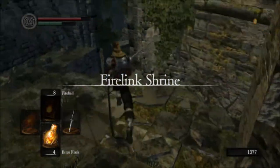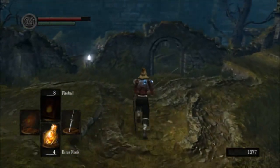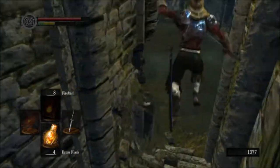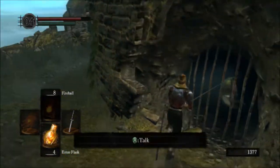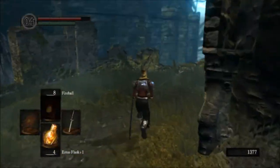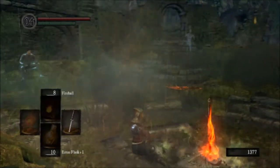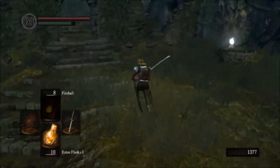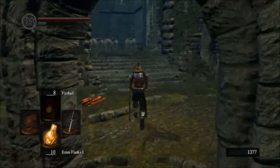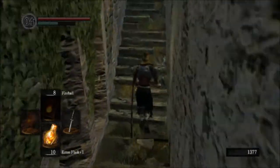A Fire Keeper's Soul can be used to give you a quick five humanity, but that's generally not what you want to do with it. What you want to do is go to a Fire Keeper — a Fire Keeper will take the Soul in exchange for reinforcing your Estus Flask. When you reinforce it, it'll say Estus Flask plus one, and it heals you for more than a regular Estus Flask, getting a little better each time. You can also kill a Fire Keeper to get a Fire Keeper Soul, but that's not recommended because the bonfire in the area will go out and you'll need to use the Soul to reignite it, so you won't even be able to use it for the Estus Flask.